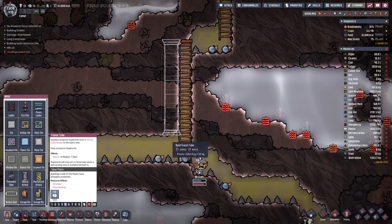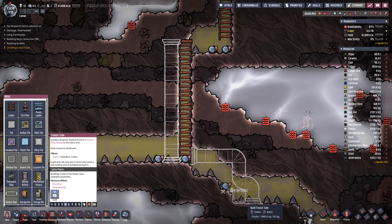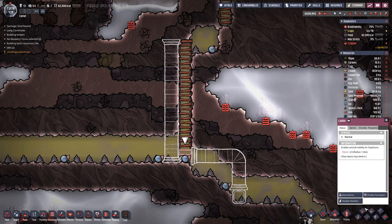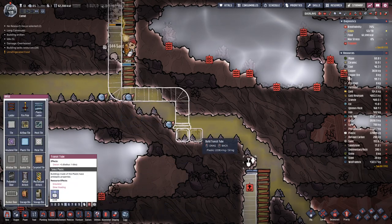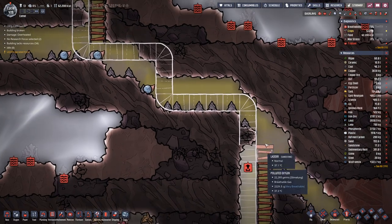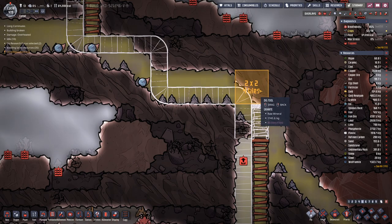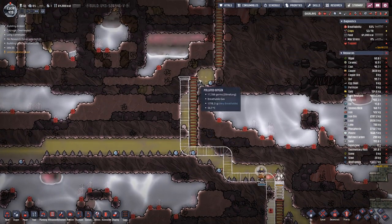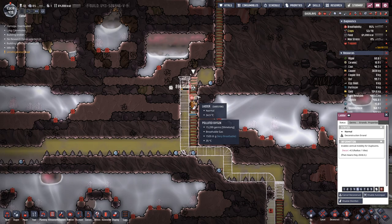So we need to go here on this side — maybe not like this. We will deconstruct that one, connect there, connect there, and then maybe extend the ladder up to there. And then construct this tile because that is sand — we do not want the sand to fall down.